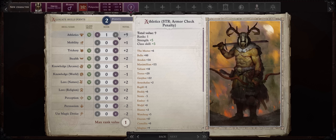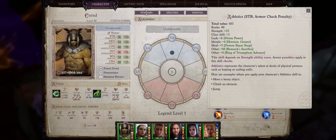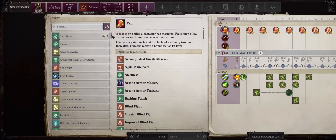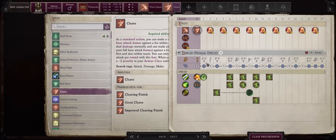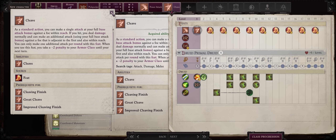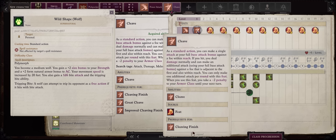As far as skill points: Athletics because of our super high Strength, and then the two classic Druid skills, Lore Nature and Perception, as we have decent enough Wisdom. Through Legend we can increase these skills even further and even get another one later on. For level 1 feats, the classic Power Attack and then Cleave. By default, Druids can only get a second attack at level 8, so having double your attacks per spell round as early as level 1 is simply way too good and makes the early game a lot more fun. Even your first shapeshifting form, the wolf, only has a single attack per round, so Cleave will work there too.